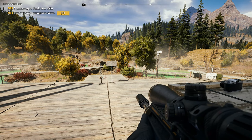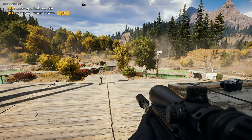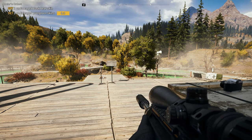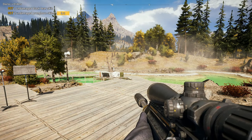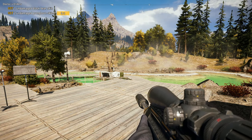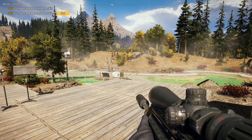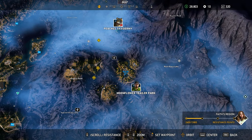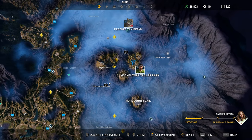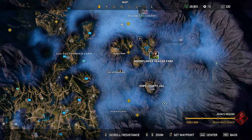Welcome back to some more Far Cry 5. We are in the new bliss area. At the end of the last episode we got a mission to find one undamaged black bear skin and two undamaged pronghorn skins. They're kind of spread out — I thought it was just these three areas but if you zoom out a little bit more, look at all the area to find these things.